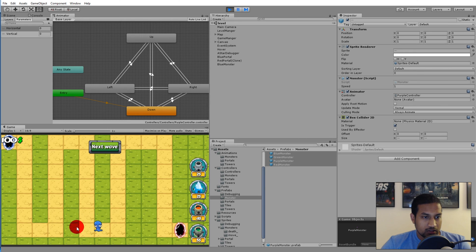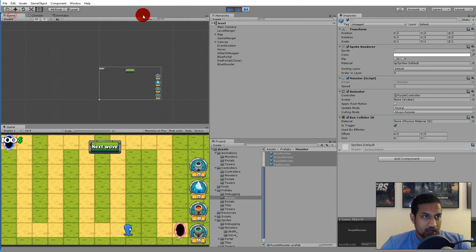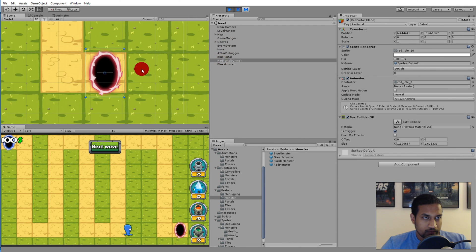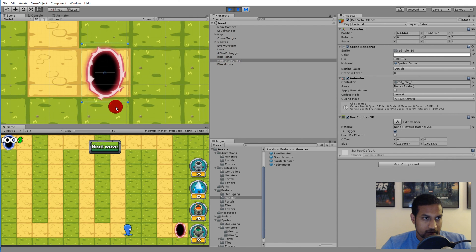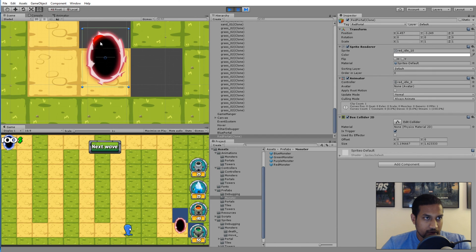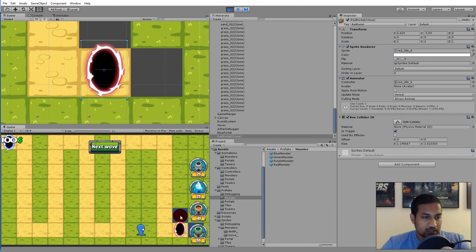When we run the game nothing happens yet. You can see the blue monster has a collider on it and the red portal also has a collider around it. But the trigger isn't firing yet — we still need to add a Rigidbody2D to the monsters.